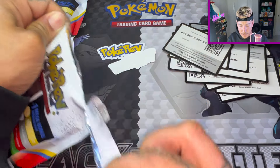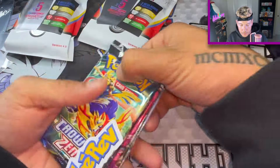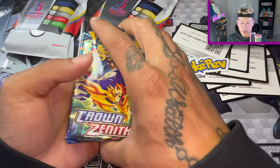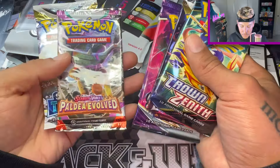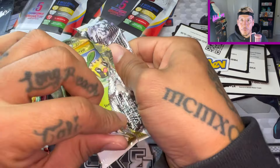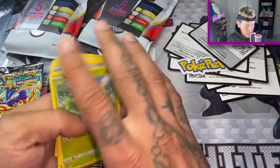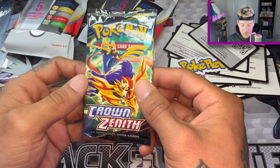Let the Pokémon gods be with me. My heart started shaking — I think I saw something better than the red. Let's just do Crown Zenith — let's do these packs first. Crown Zenith, Lost Origin, Chilling Rain, Paldea, and Silver Tempest. If that's what I think I saw, I'm going to freak out. I'm shaking, I'm getting goosebumps right now. I'm speechless because I think I saw what I think I saw. Crown Zenith — I love Crown Zenith, there's so many bangers in this.